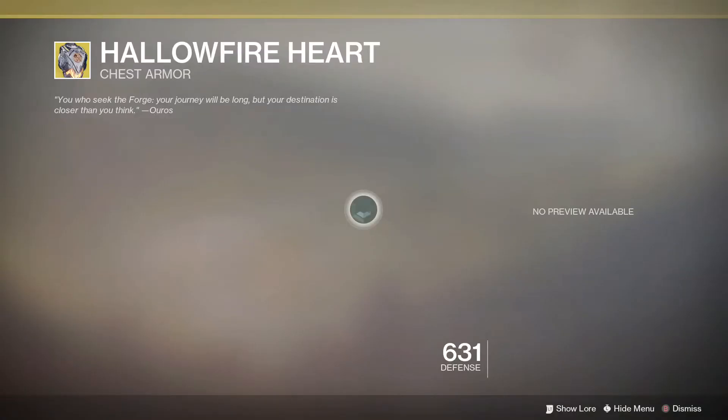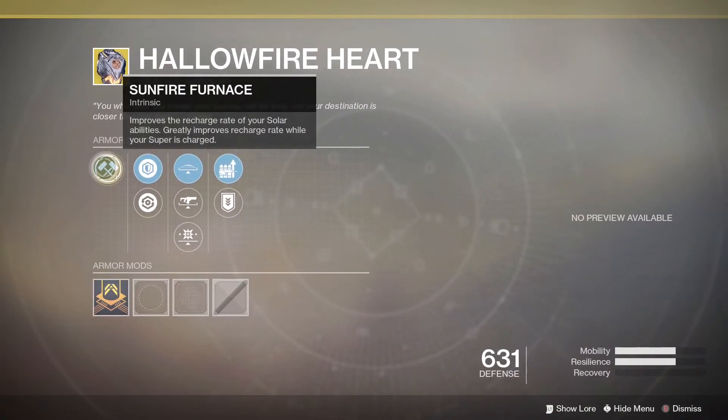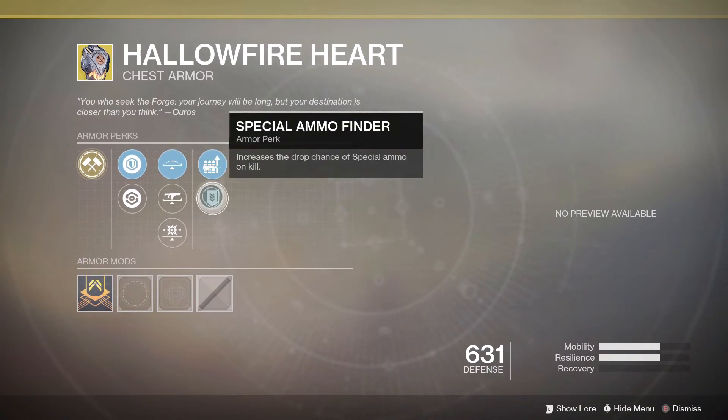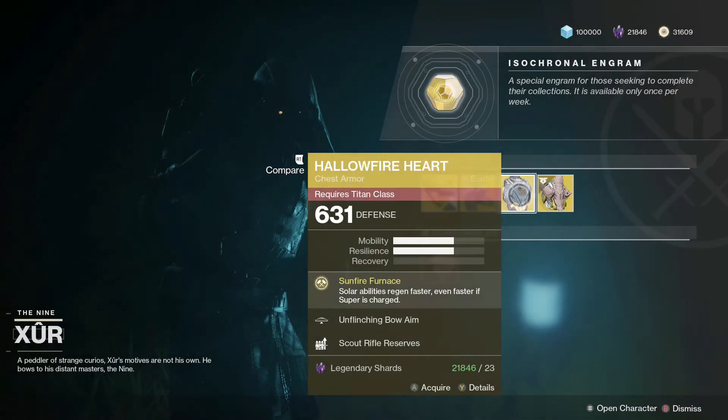Moving on to the Titan - the Hallowfire Heart. This is a decent-ish exotic. I don't personally use it though. The unique perk improves the recharge rate of your solar abilities and greatly improves the recharge rate while your super is charged. I don't like having to save my super to get the benefit - I like to get my supers off as quickly as possible. Depending on your playstyle you may like this more than me. The perks are unflinching bow aim, unflinching fusion rifle aim, unflinching kinetic aim, special ammo finder, and scout rifle reserves - pretty trash and boring, nothing special.